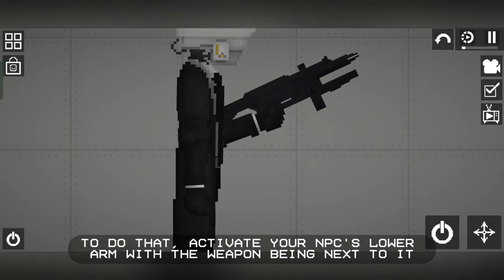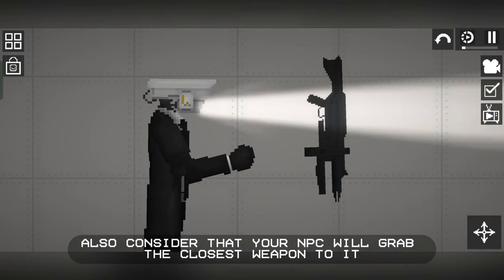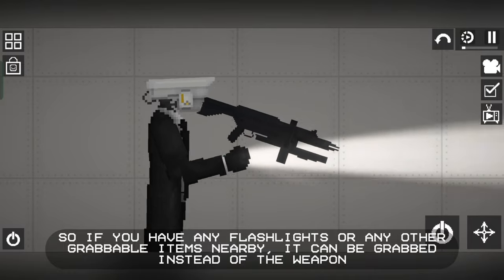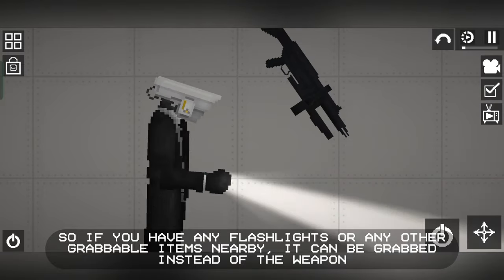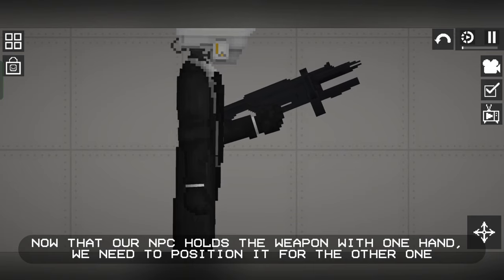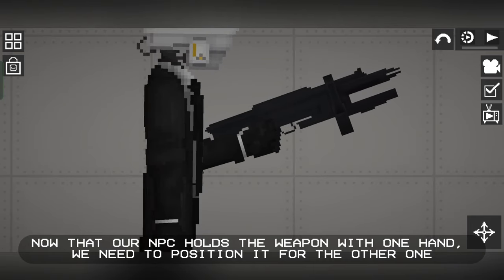Also consider that your NPC will grab the closest weapon to it, so if you have any flashlights or other grabbable items nearby, those can be grabbed instead of the weapon. Now that our NPC holds the weapon with one hand, we need to position it for the other one.